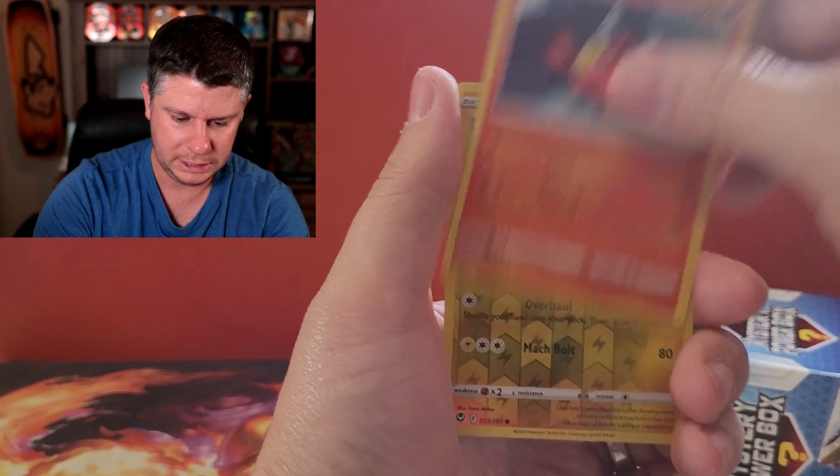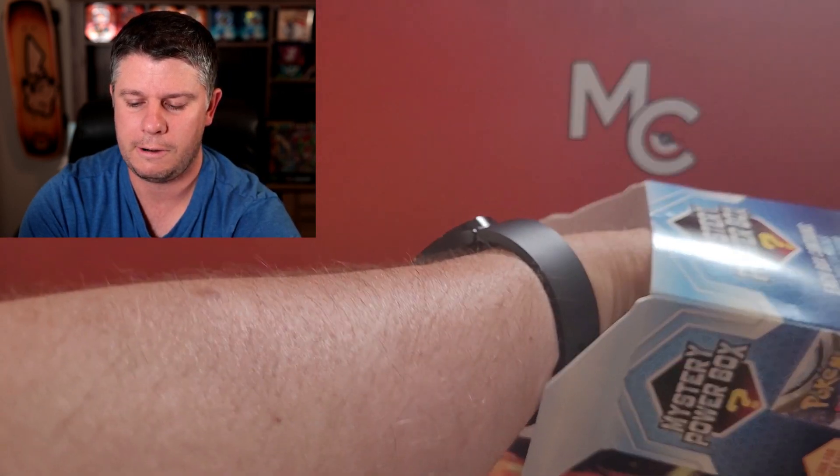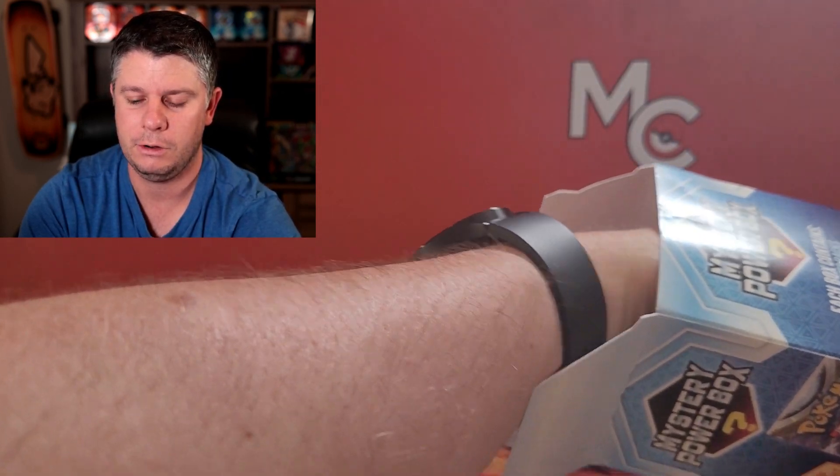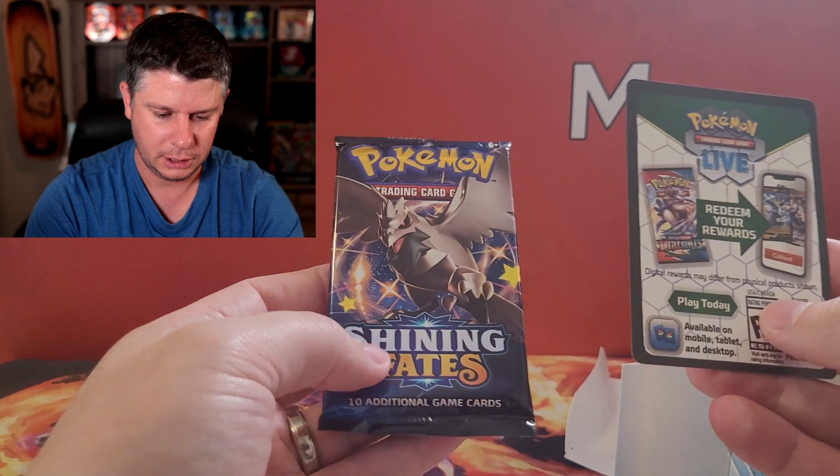Esper, Smearcle, Litten, Rotom, and we've got a Frostlass. So we're kind of striking out on these packs here. We've got... look at that. Shining Fates.